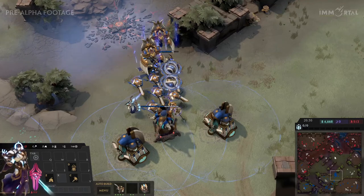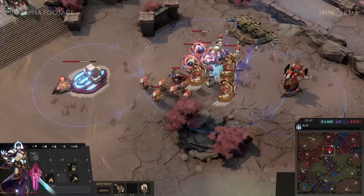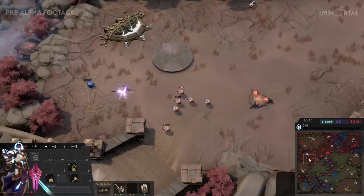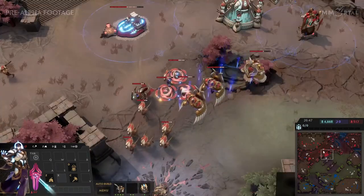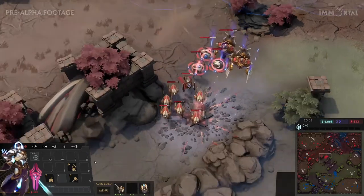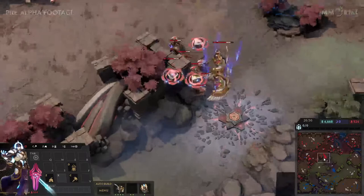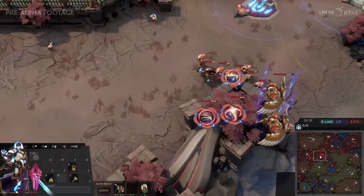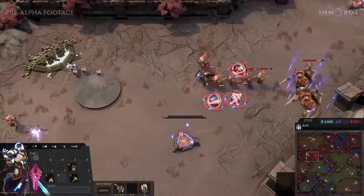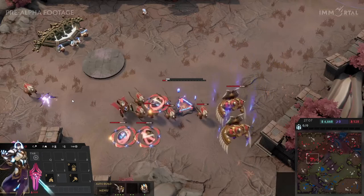Hydra retreats and stands in the hallowed ground for HP regen — given to any Croft unit as long as you're near a tower. That's one of the tower's main purposes besides doing damage and protecting the early game. It really helps any player survive early attempts. So if you hated cannon rushes in StarCraft, it might be a bit easier here with towers helping to defend everything.